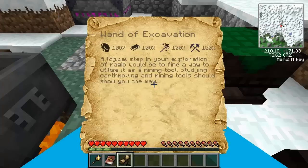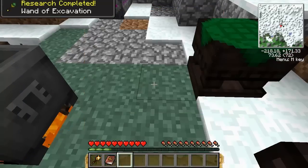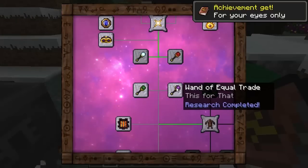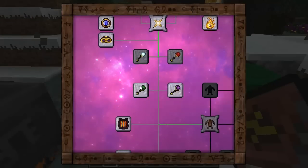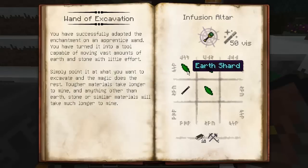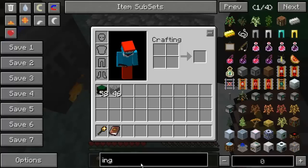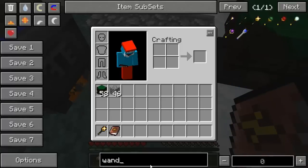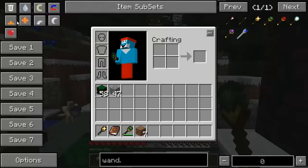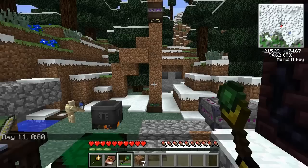Studying earth moving and mining tools should show you the way. Pretty much self-explanatory there. That one is what we've just researched — you can see it's the Wand of the Apprentice, along with 3 earth shards, which will get you the Wand of Excavation. So what does the Wand of Excavation do? You can see I've got the Wand of Excavation in my hand right this very second — there it is, Wand of Excavation.